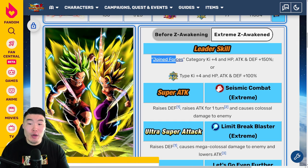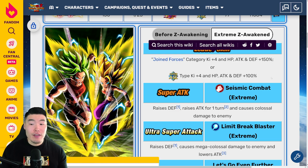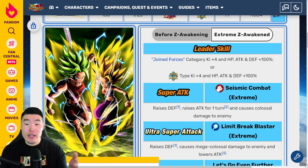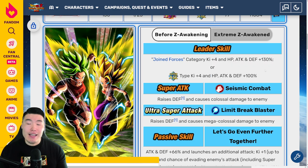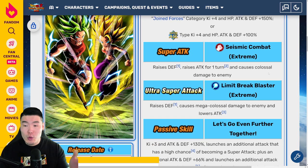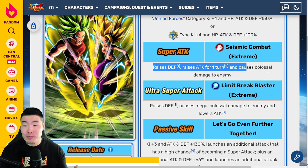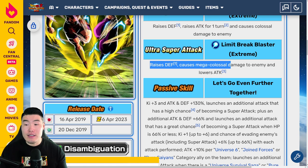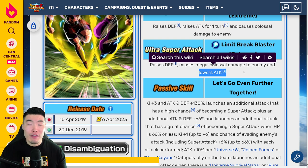Now popping over to the Extreme Z Awakening details: leader skill is now Joined Forces category Ki+4, HP attack and defense plus 150%, which is a 20% increase from before. Super AGL type Ki+4, HP attack and defense plus 100% — that's exactly the same. The new 12-Ki super attack raises defense, raises attack for one turn — that's new — and causes colossal damage. And the 18-Ki super raises defense, causes mega colossal damage, and lowers attack — also a new effect.